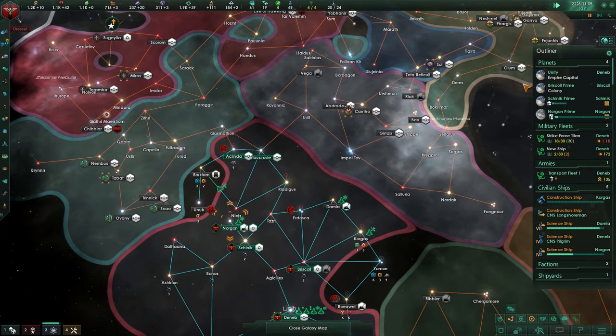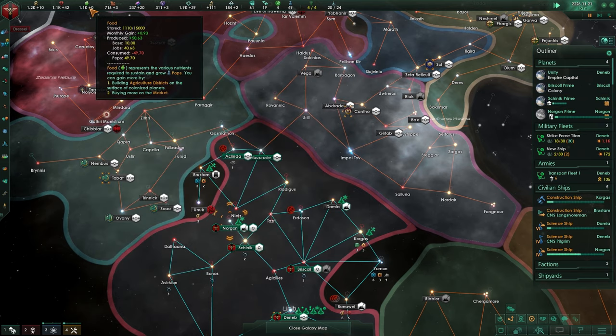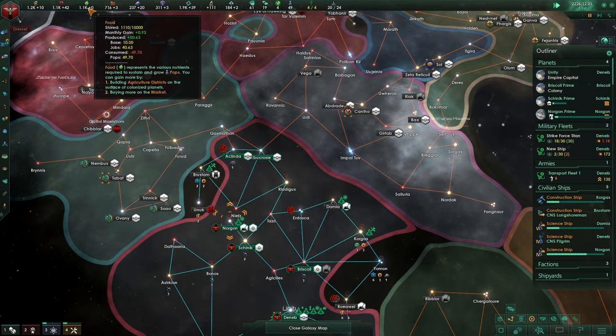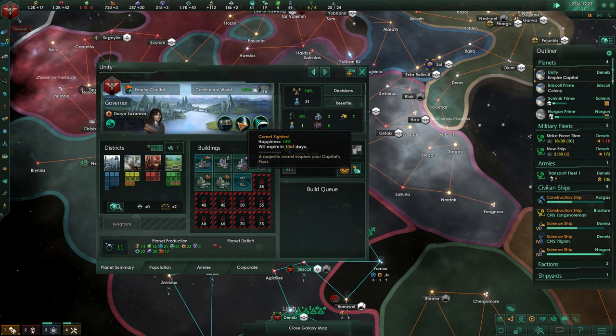Okay, food production is zero - that is a bit alarming in all honesty. So we want to be focusing at least one more district for food as soon as we need to. Could be on this planet of course, could be on anyone. Amenities and happiness is increased, and there you go for research.